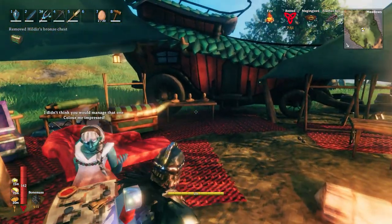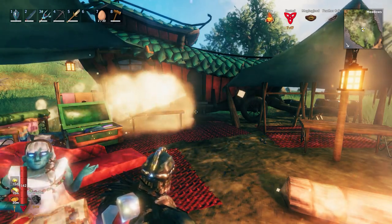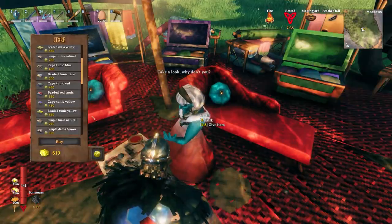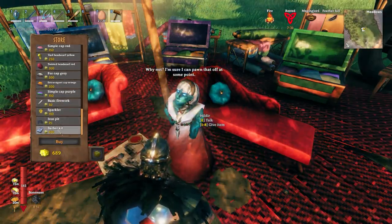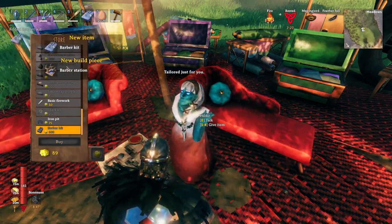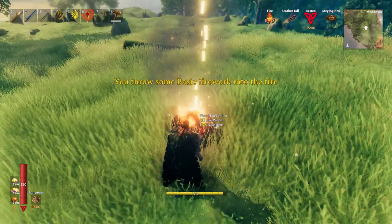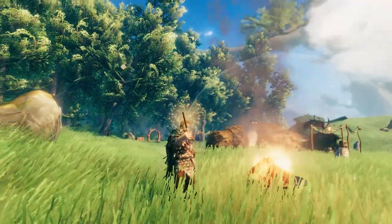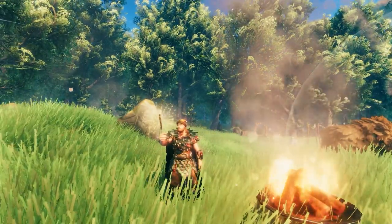After testing out the new Hildur's Request content on the Valheim public server, I started to think more and more about what would make these quests feel a bit more rewarding. After you complete Hildur's Request and return all three of her stolen chests, you unlock her full inventory at her store. There's a whole lot of new stuff, and it's all pretty cool. The new clothing items look nice, the fireworks are also cool, the Barber's Station, the Iron Pit — not bad. They're great additions, but I can't help but feel a lack of substance in the rewards.